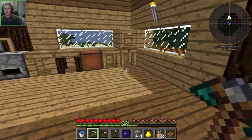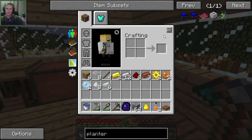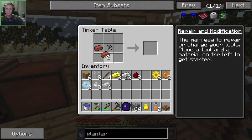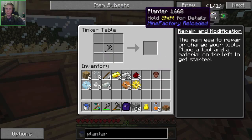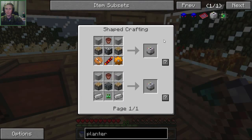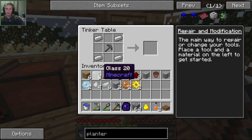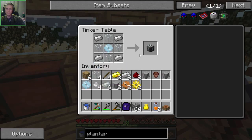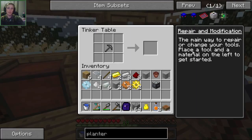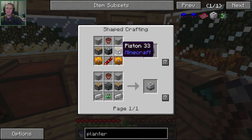Let's make the planter first. We need a flower pot, so let's craft one of those. Then we need two plastic sheets — that makes four. We need a machine frame: tin gear, four glass, and four iron. There's our machine frame in the middle. This is a lot easier than expert mode, by the way — this server is on normal mode for FTB Infinity, so things are a lot easier.